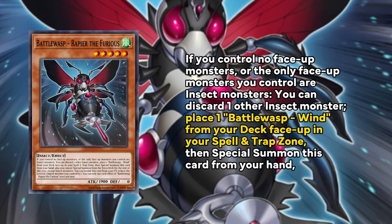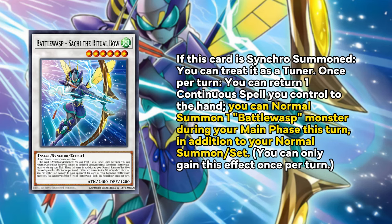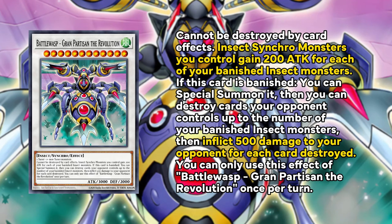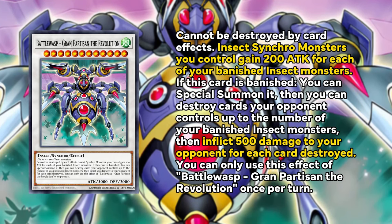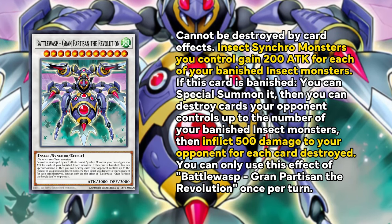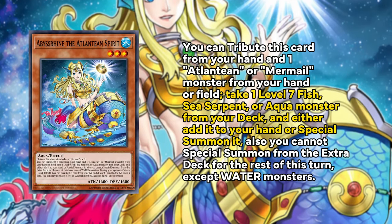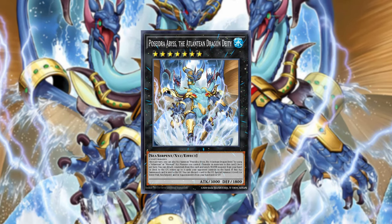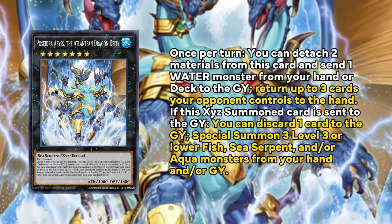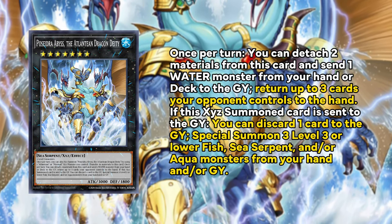Rapier the Furious which can place Wind and then special summon itself, starting off your combo, along with two additional synchros: the level 6 Sachi, which can be treated as a tuner and can return a continuous spell to normal summon an additional Battle Wasp from hand, and the new level 12 Grand Partisan, which gains attack equal to your banished insects, and if it is banished can revive itself and destroy all cards your opponent controls up to the number of your banished insects and burn them for 500 damage for each card destroyed. This is the namesake of this set — Rage of the Abyss — and the Abyss refers to the new Atlantean and Mermel cards. This archetype gets 2 new main deck monsters which can discard a water monster to summon an additional water tri-type from deck — that is Aqua, Fish, and Sea Serpent — and a new rank 7 counterpart to Garunix Eternity in Poseidra Abyss, which detaches 2 on your turn to send 1 water monster from hand or deck as cost to return up to 3 cards your opponent controls and floats into 3 level 3 water tri-type monsters.